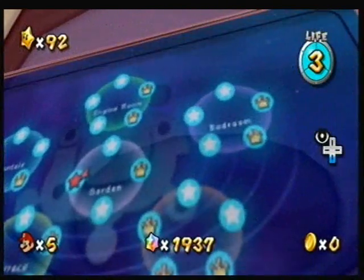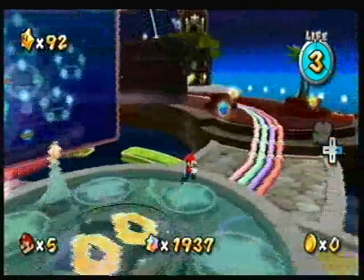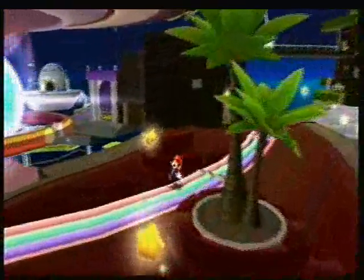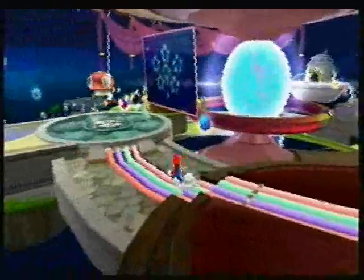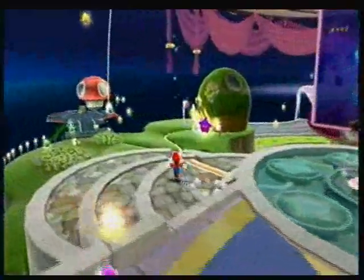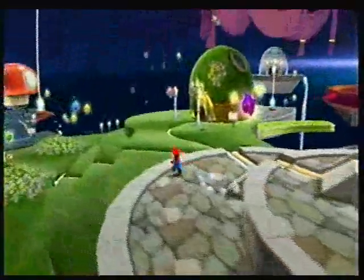Apparently the only one that is available to us is the speedy comet inside Dreadnought. Oh god. Well, what have I got to lose? I mean if I don't get this comet done then it's never gonna go away - it's always gonna stay there. So we might as well go ahead and get it out of the way now. What do you say?